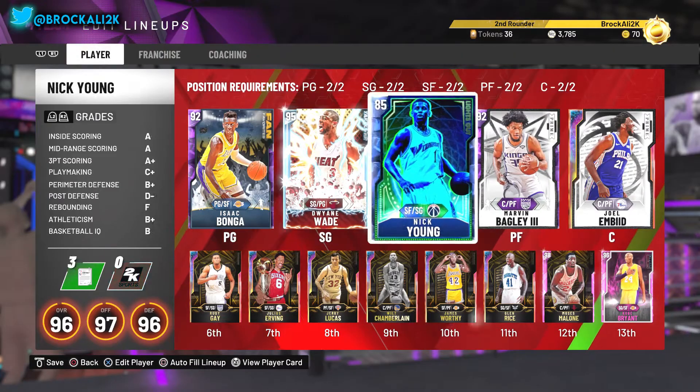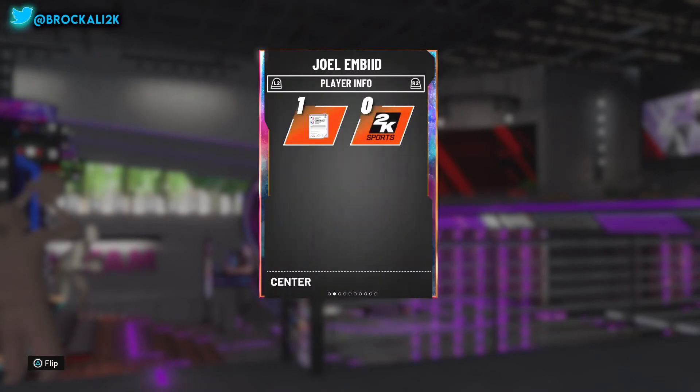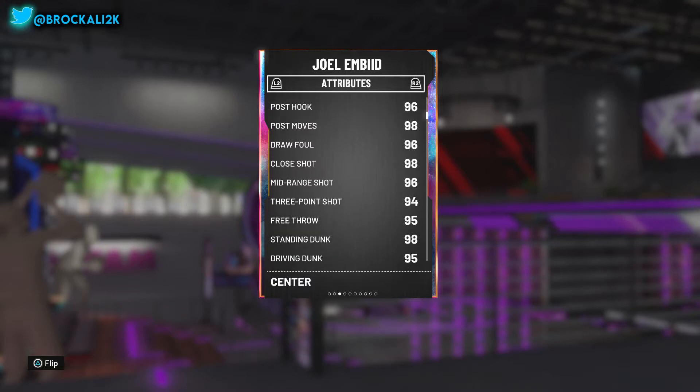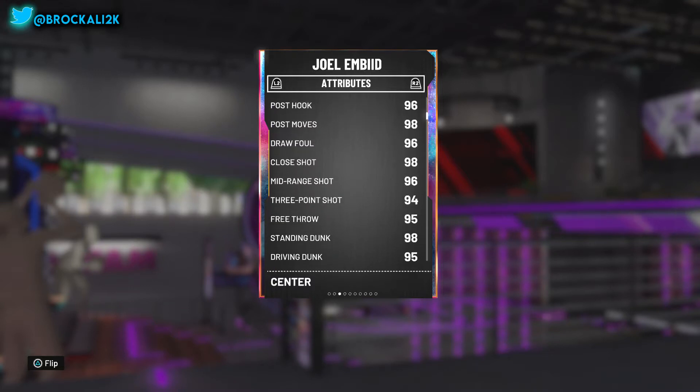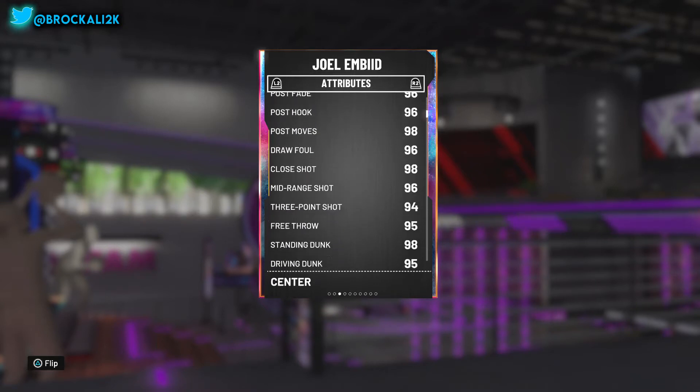Let's go ahead and add them to the collection and put them in our lineup. This is the lineup we're looking at this video. I'm pretty excited to use Joel Embiid — this man is 7 feet tall. Looking at his attributes: 2K gave this man 96 post fade, 96 post hook, and 99 post moves. So we're definitely going to be in the post doing fadeaways, drop steps, whatever. And we're going to be shooting threes — look at his three-point rating, they gave it a 94, and a 96 mid-range. This card is looking crazy. It's a 95 driving dunk and a 98 standing dunk. Offensively, this man is looking great.